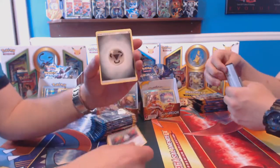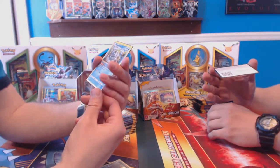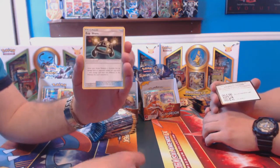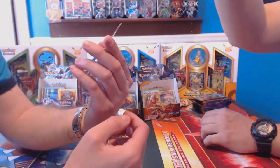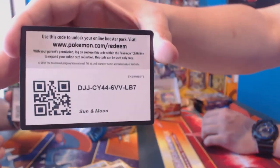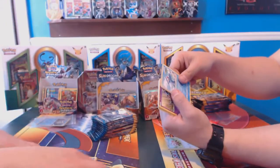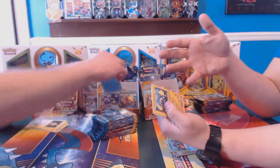Litten, Torracat, and Incineroar is actually a really cool evolution, I kind of like that. I know there was a big controversy about making him Fighting rather than Fire or something like that. Some people were freaking out about that. A little bit on Raticate, again reverse, kind of fat. And a Toucan Sam number five. Aquanoid — some of these names guys, it's like a water spudder. Spinda? I always get excited when I see one I actually know how to say.